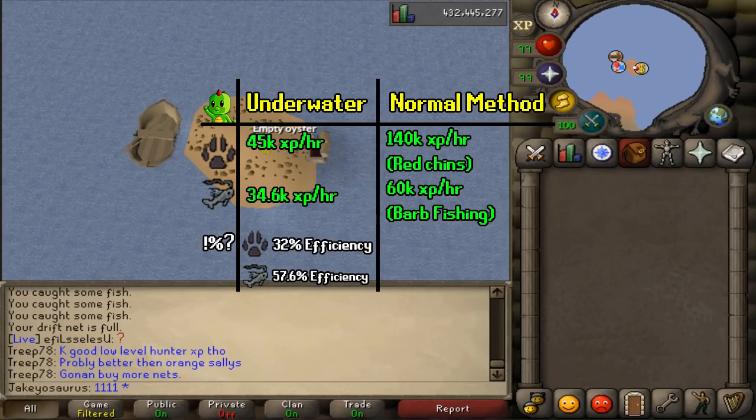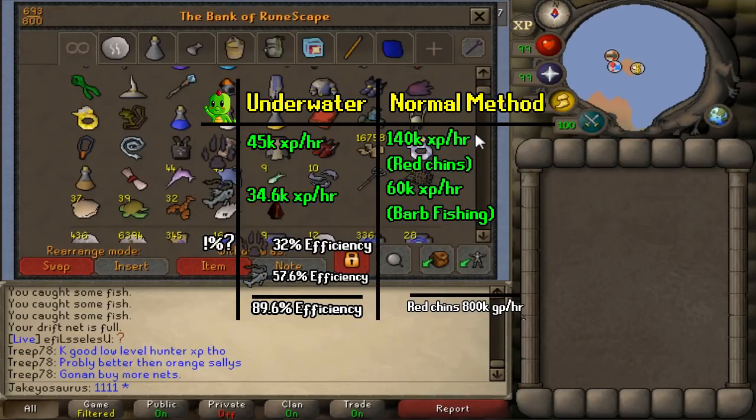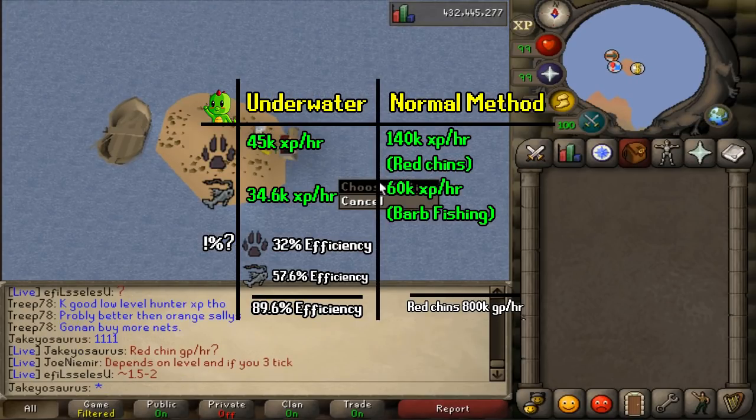For Hunter I'll compare it to Chinchompas - let's assume 140k XP an hour at Chinchompas. So 45 divided by 140 equals 32% efficiency. If we do 57.6 plus 32, you've got 89.6% efficiency. What I mean by 89.6% efficiency is I could have spent this hour doing Chins and Barbarian Fishing and I would have got 10.4% more XP overall. Red Chinchompas are around 800k GP an hour-ish.